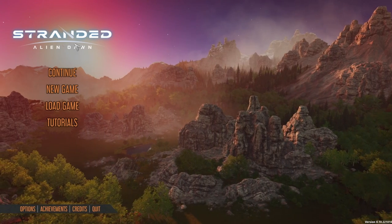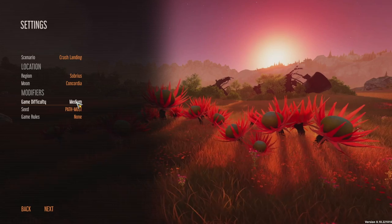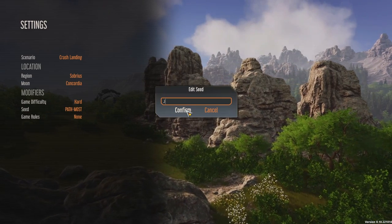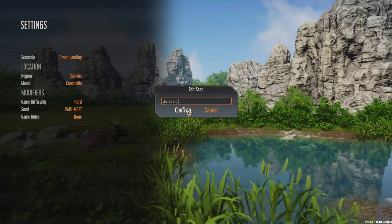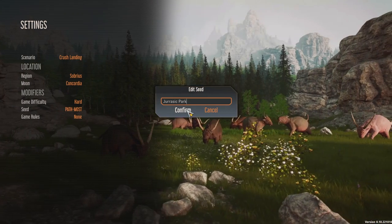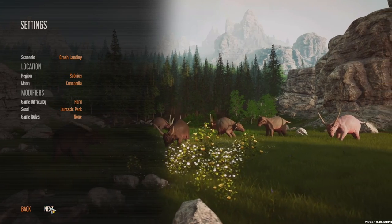Hello guys and welcome. Today we're starting a new game of Stranded Alien Dawn. We're going to be doing this on hard and let's set the seed to Jurassic Park. For those of you who don't know, Frontier also developed Jurassic World Evolution, so there's a little tip of the hat to them for that.